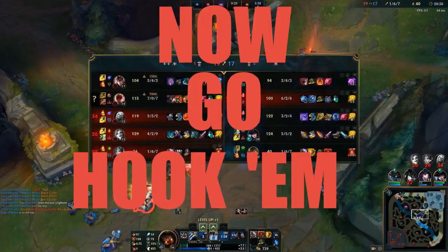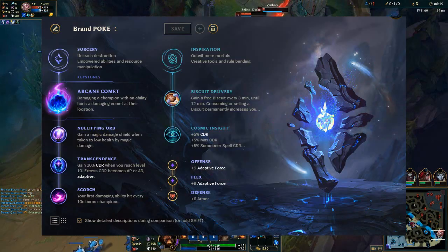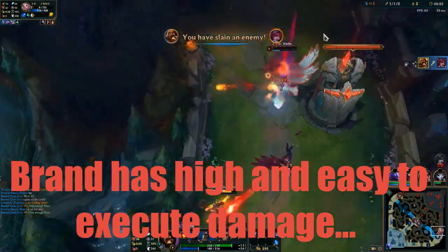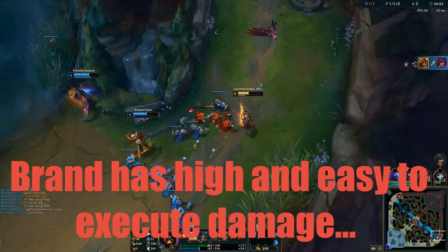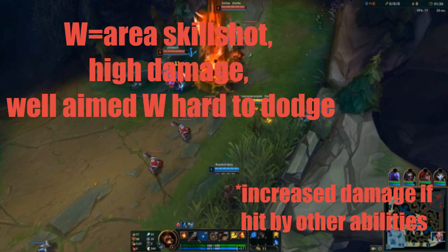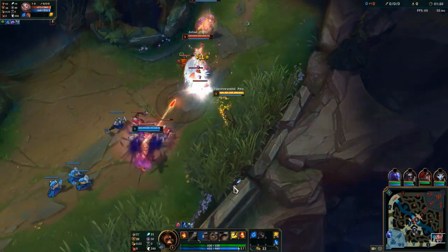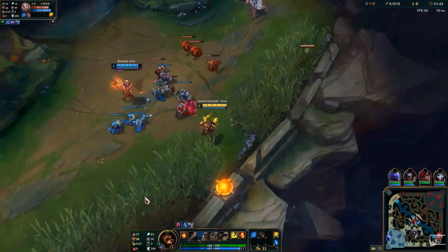Now go hook 'em. For runes, take either Dark Harvest if you want to go cheese, or Comet if you want to stand back and poke more. Brand is one of the highest damage supports in the game and has the damage to carry teamfights. You start the game with W, which is the area ability that damages targets — this is your bread and butter for damage, so you start it and max it every game. If you're new to this champion, use this ability in base so you get a quick feel for it.